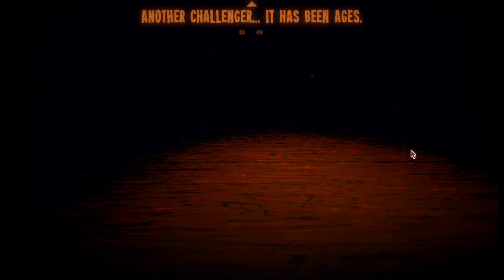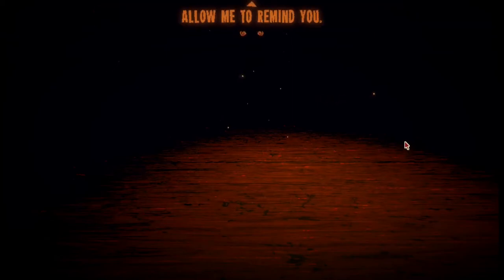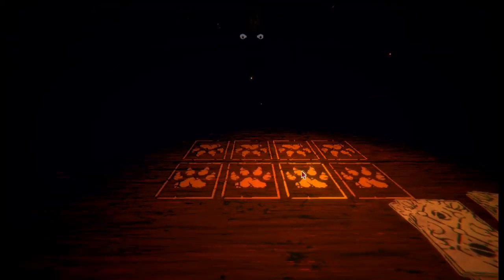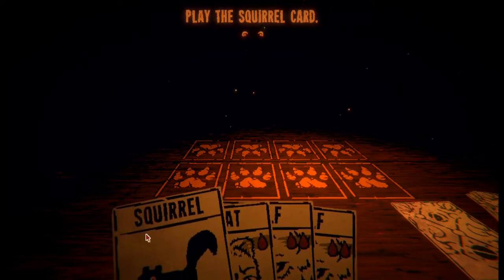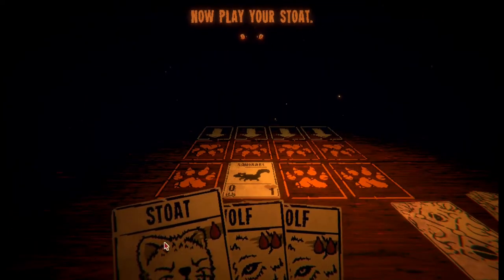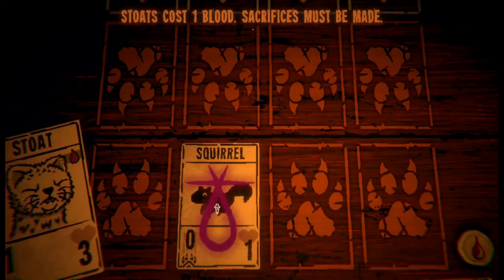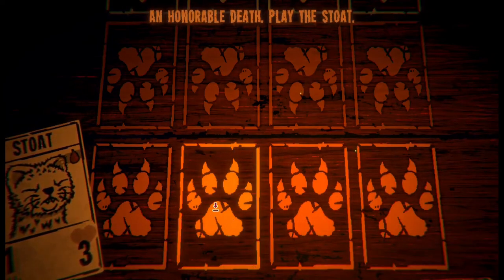Another challenger - it has been ages. Perhaps you have forgotten how this game is played. Allow me to remind you. Play the squirrel card. Now play your stoat. Okay, next to mouse keyboard: stoat. Stoats cost one blood - sacrifices must be made. An honorable death. Play the stoat.